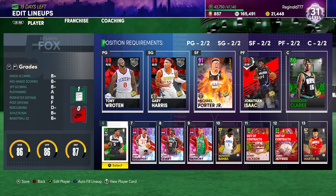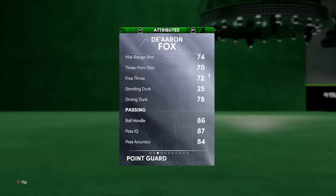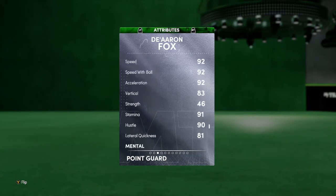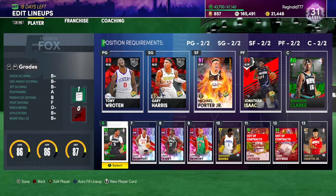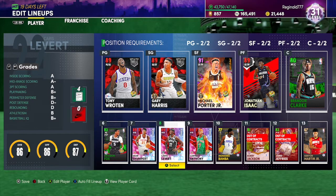If I were to run the bench, I'd run D'Aaron Fox. He has basically no shooting stats at all — he's just a driver, 86 ball control, just a dribbler. He can go to the run, he's got 92 speed, so he's like a little budget beast who can push the pace.